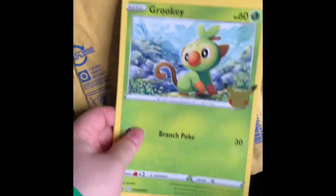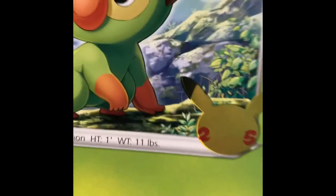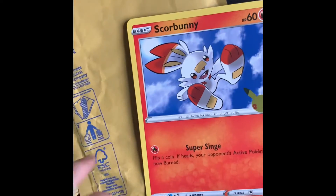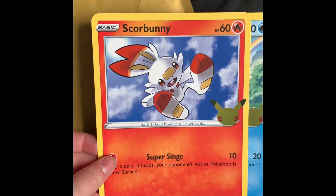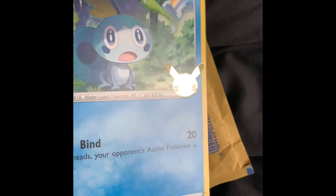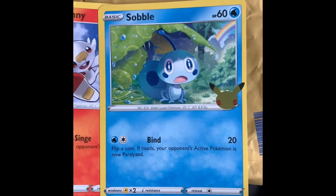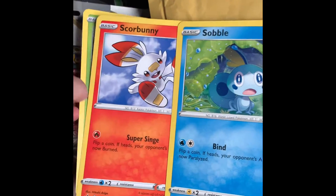We've got Grookey — nice shiny big card, 25th anniversary. We've got Scorbunny — oh I love it already. And we've got Sobble. I love that. I'll put them in the book and be right back.